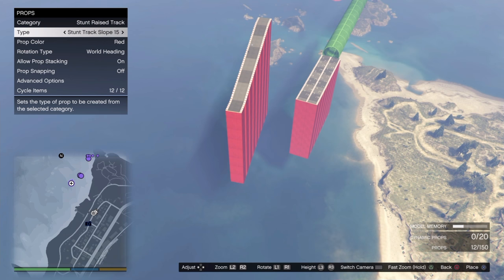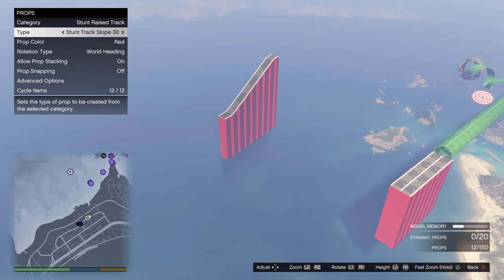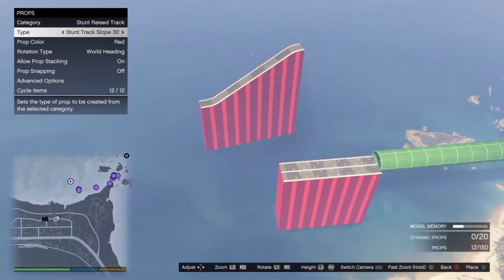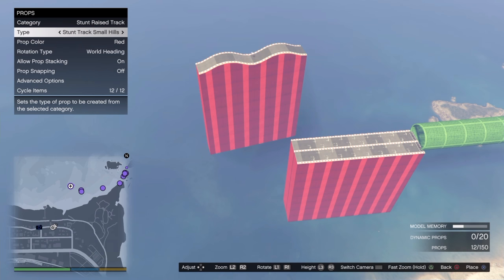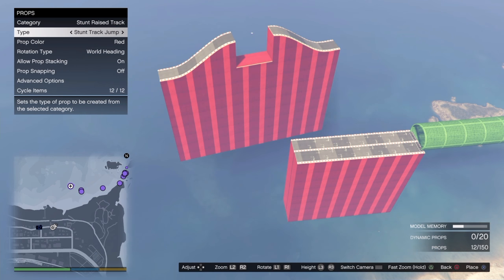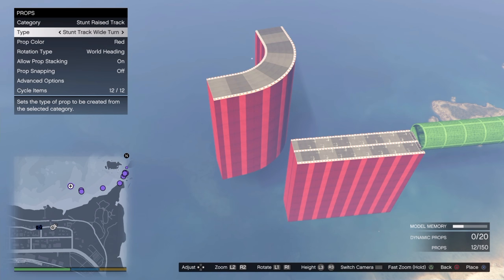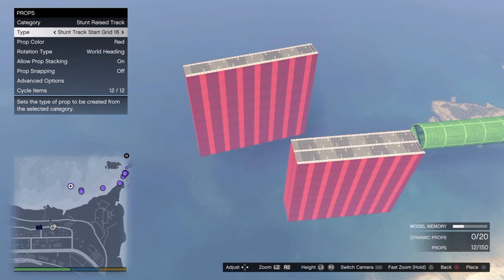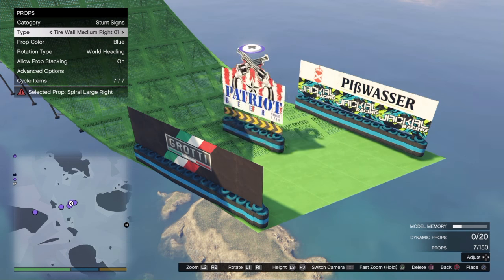There are stunt track slopes - a 15 degree slope, a 45 degree slope - and it tells you the angle. You just mash them in with your existing stuff and make it work. You have to do a test trial as part of the process to publish or save it. These are the raised tracks - about five or six new categories. I built a live endurance race last night during my broadcast and we had a good time with it.